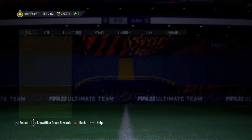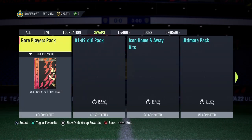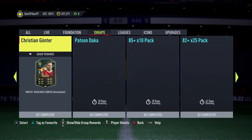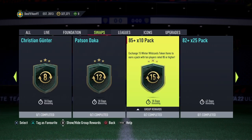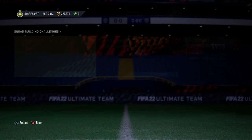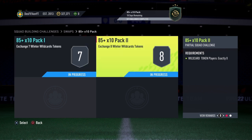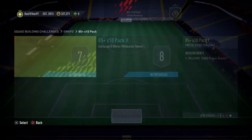We've got the 85 plus times 10 pack for 15 tokens all ready to go. Hoping we can get something good — I think Ebra is in packs now, so we got the winter wild cards team two out. I just want to open this as fast as I can for you guys to show you if it is worth it or not, or if you should take some of these other guys like that Doc card — it looks insane. The 85 plus times 10 requires 15 tokens; you got one section with 7 and another with 8, and it finishes it off for 15 total.